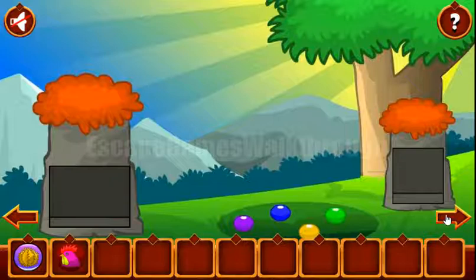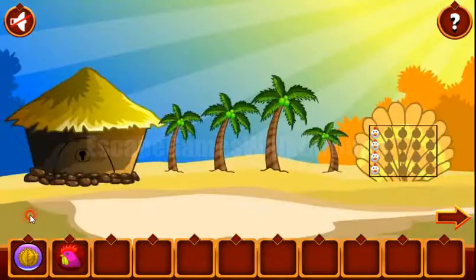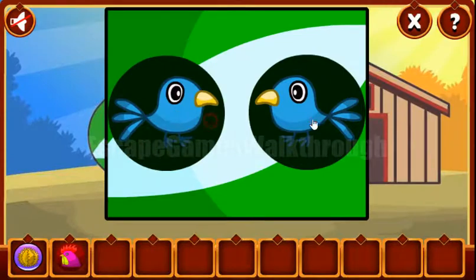We've got the rooster going further. Here you can see birds looking left and right. The hint are also the arrows, so they are tilted right, right, right, and left.